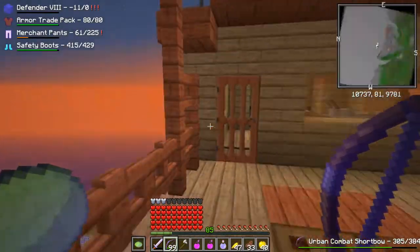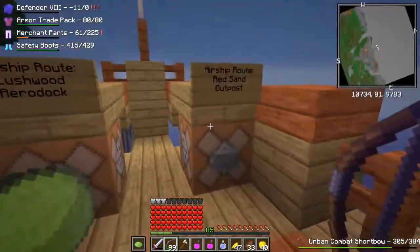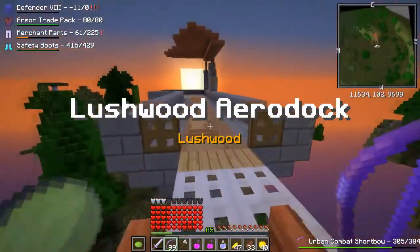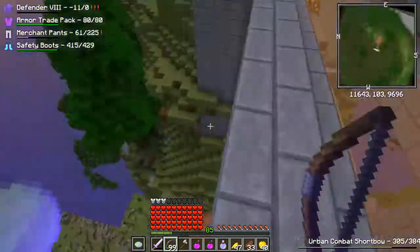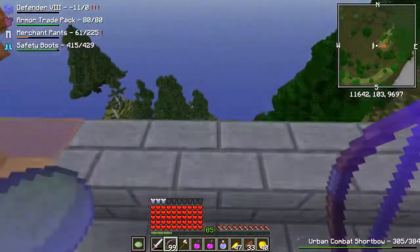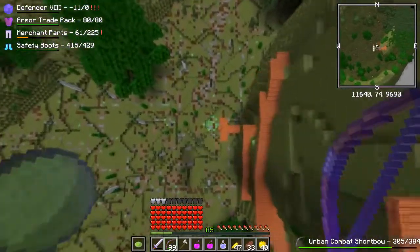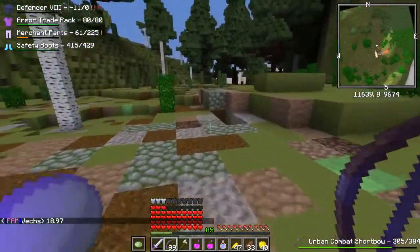Hey guys, welcome back to Super Hostile Online. As the sun rises above the air dock, we're heading for Lushwood - the new area of SHO added in the most recent update. I'm going to jump off here because I'm a smart person and hopefully hit the slime blocks. I did not, but I am wearing safety boots.